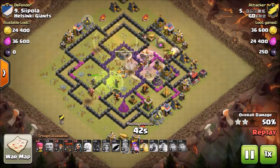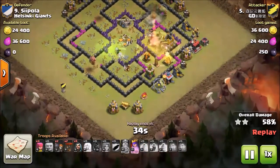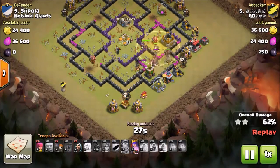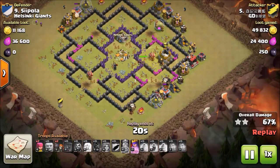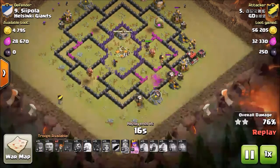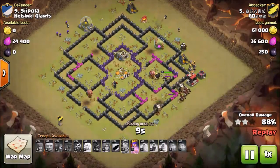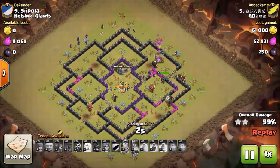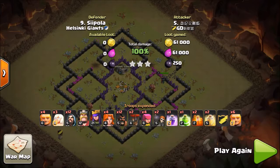The hogs clean up the upper side, slapping everything on the bottom. He still has his queen and healer left, and all the hogs are back to full health. He puts a balloon down to help take out the cannon on the bottom. The hogs hit a giant bomb but no problem — all the defenses are done. The hogs move on and clean up, and the wizards outside also help clean up. No problem at all.